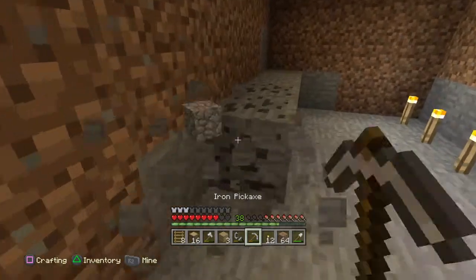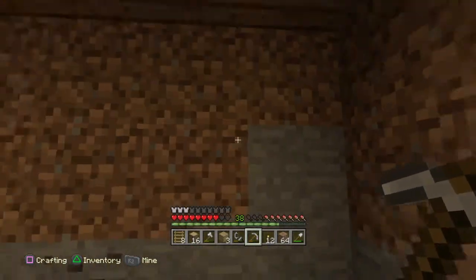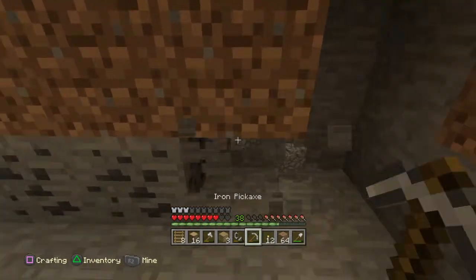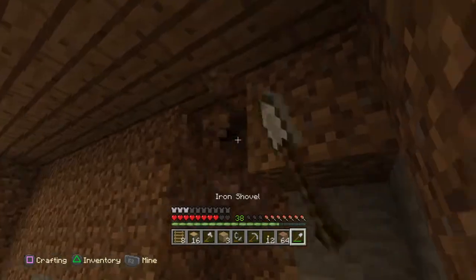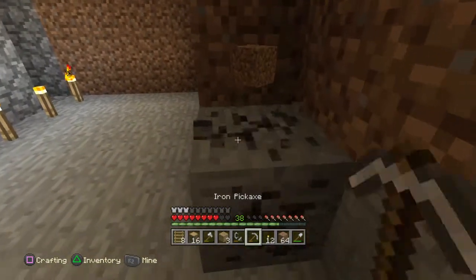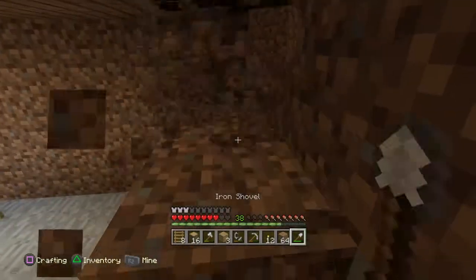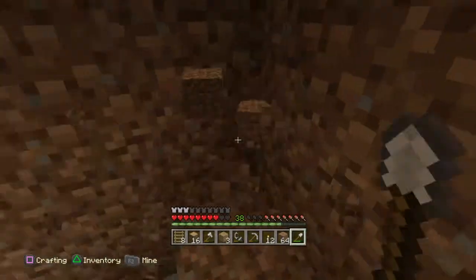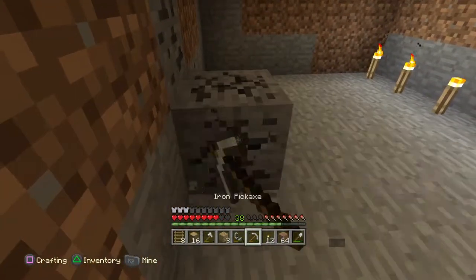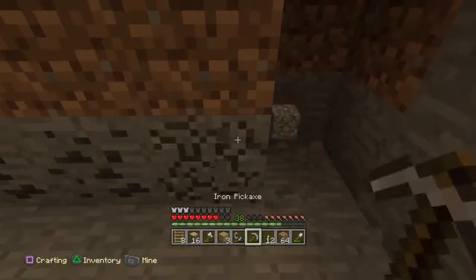All my friends and you guys on YouTube tell me to make trash bins. But what if I need this stuff later? I know that rotten flesh and stuff you don't need. But one time, on my very first Minecraft world, I had my first house — it was in a blacksmith, actually — and I left the stuff that I didn't need in that house. Later I needed some of that stuff, so I'm glad I didn't throw it away, because then I would have been screwed.